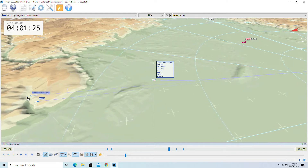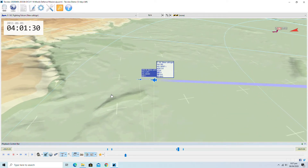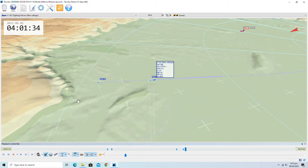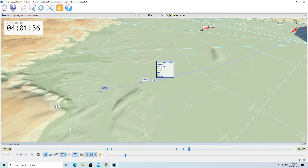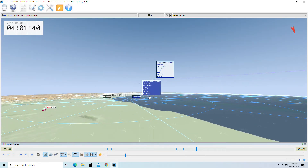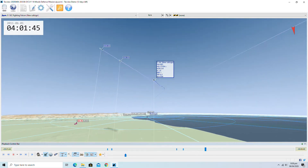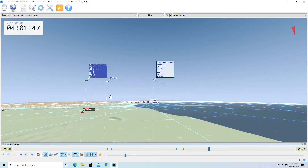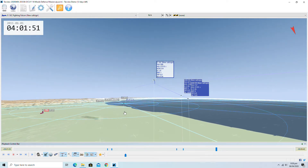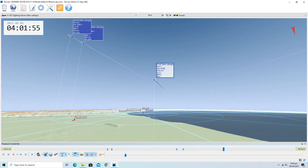There we go — that's how it works. Now I'm going to launch the second set of missiles. That's number one, that's number two. Both missiles are coming towards each other and they're about to hit each other. There you go — that's how it works.